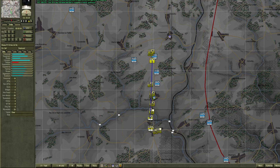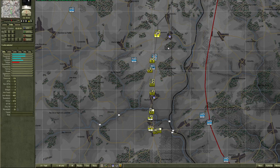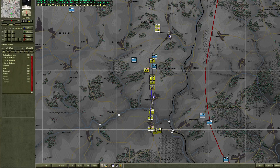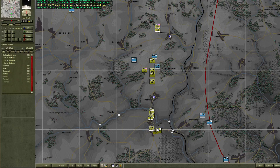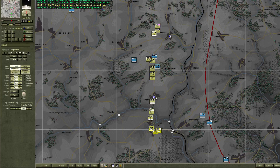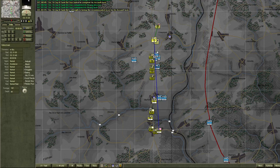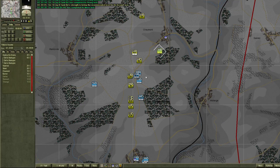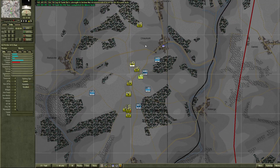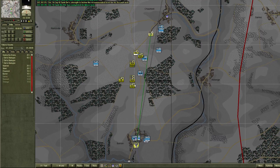It's a HQ battalion, so I'll tell these guys to stop and just attack towards there. We'll move the rest of the CCB groups up to defend. Now we're attacking the FSJ companies from the north and south, and they're being pushed back towards Charmant, so we shall redirect them.